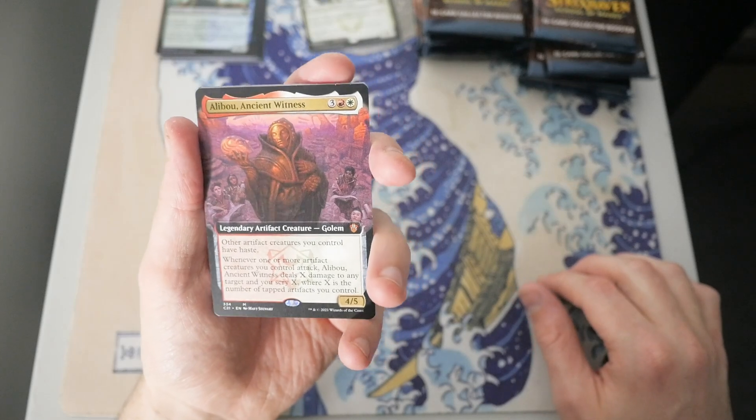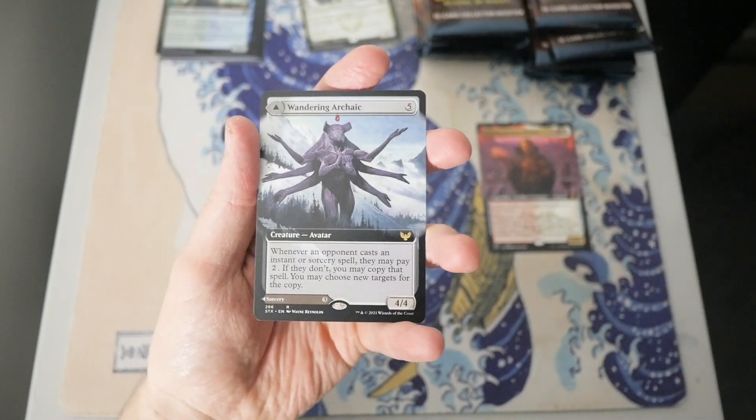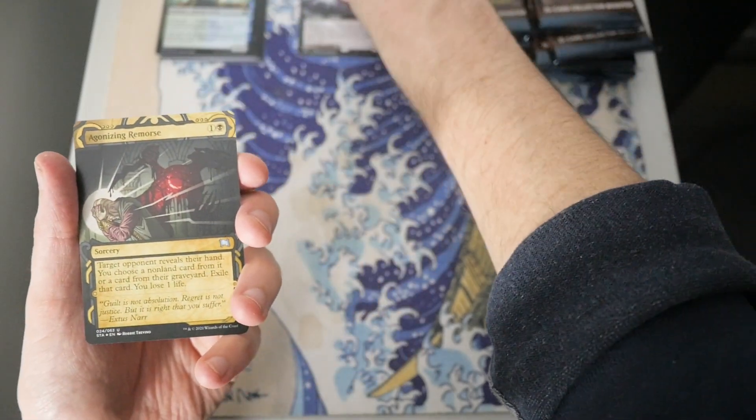Alibu Ancient Witness — that is a Mythic! So we got our first Mythic of the pack. The best rare in the set, off-rip: Wandering Archaic. Beautiful card there.